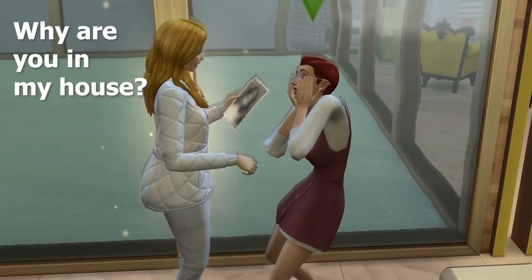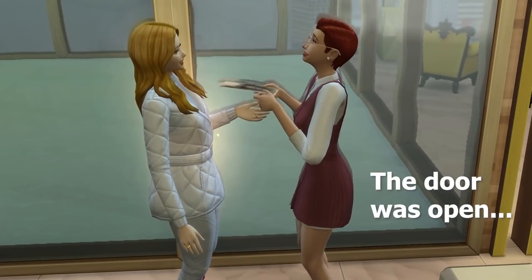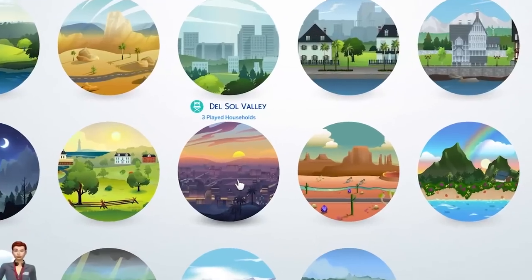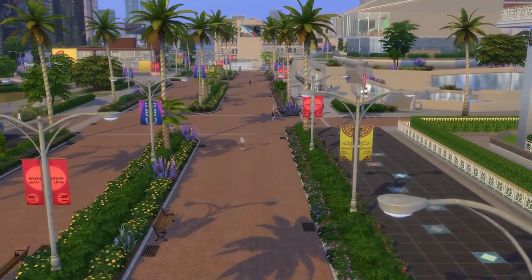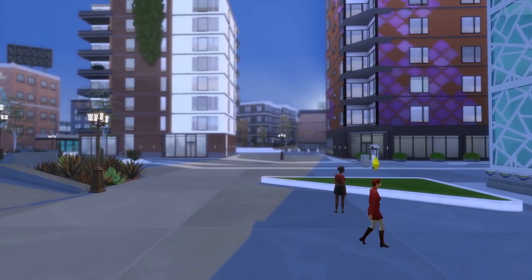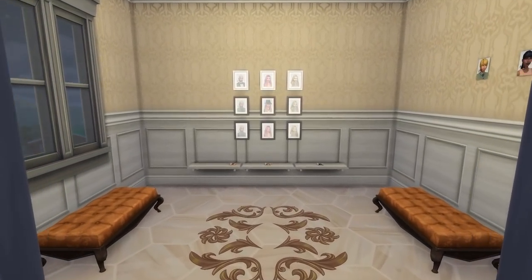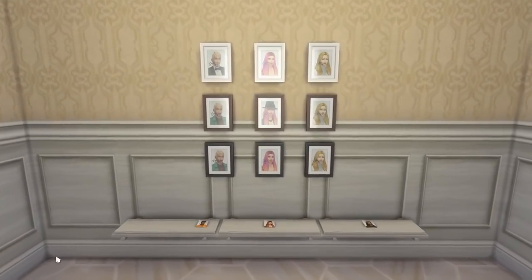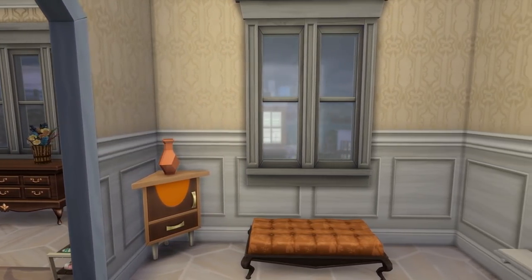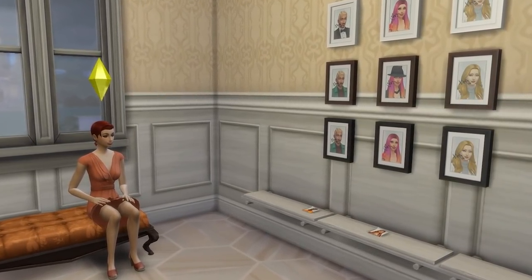First off, you're going to need a shameless sim who has absolutely no trouble harassing others. Have them settle into their home. Worlds like San Myshuno and Del Sol Valley work really well, as they complement the idea that your sims want to be around the stars. You'll also want a room that you can dedicate to displaying autographs. Any room will do, but personally I made it kind of like an extension from my sim's bedroom, because I felt that screamed weirdly obsessed, which is most definitely the vibe I wanted to go for.